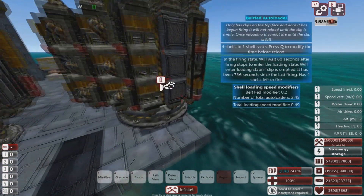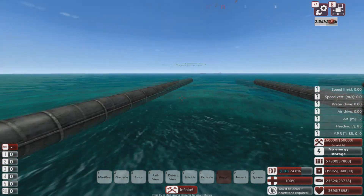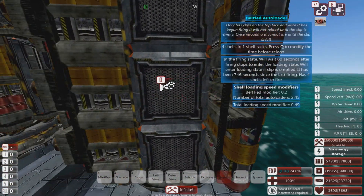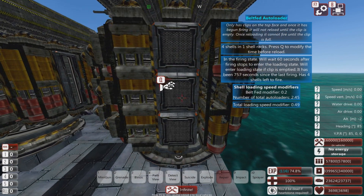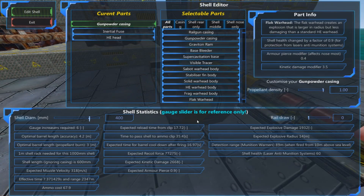This is actually one of the most broken things in the game, because if you look at the shell loading speed modifiers, a belt fed loader loads about five times as fast — in about one fifth of the time — as a regular loader. On this setup, the expected reload time from clip is about 18 seconds. It's about one fifth of that — less than four seconds.